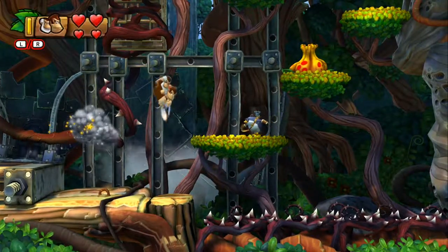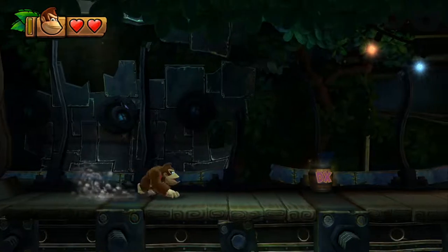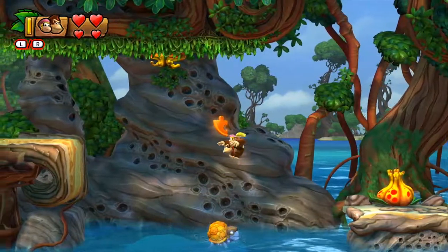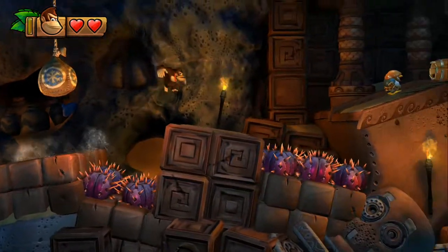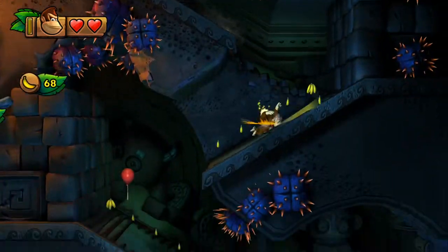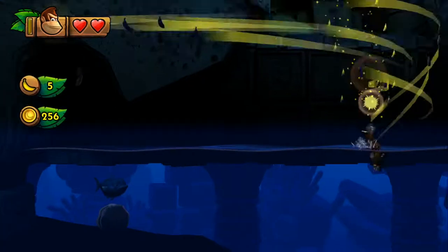Each character is used to help DK through the levels, but every time you can select between the three, I always found myself going with Dixie. Providing that small second jump, she is by far the most viable companion to use. The only character really missing something unique in this game is DK — he has nothing special to him, and yet he is always the main focus. It really shows the hollowness of playing as DK when you only have him to play with.